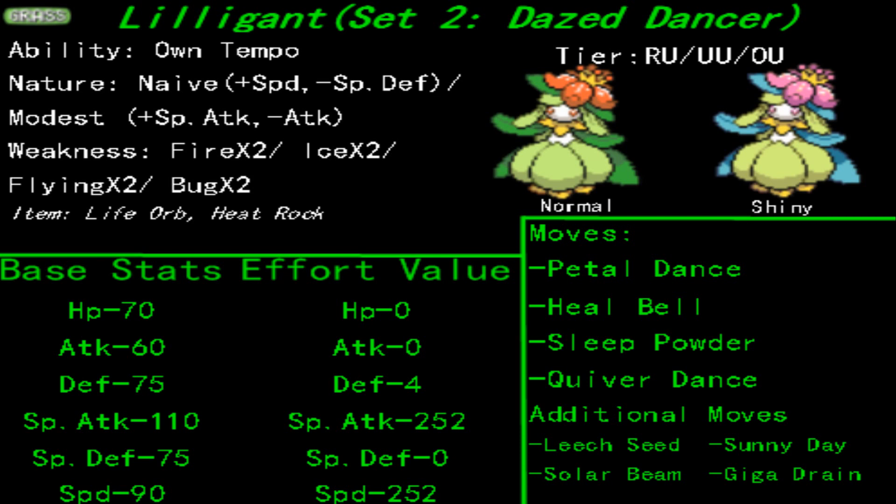Since the one shortcoming of Lilligant is its limited move pool, to maximize on its special attacking powers — whether it's Solar Beam, which requires the sun and does 120 base damage, or Petal Dance, which has the nasty stipulation of causing confusion to your poke — that is all negated as soon as you have the ability Own Tempo, which prevents confusion.